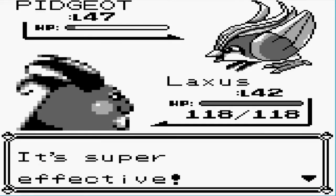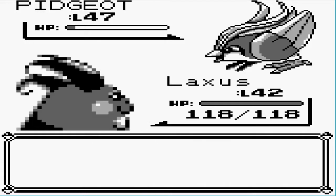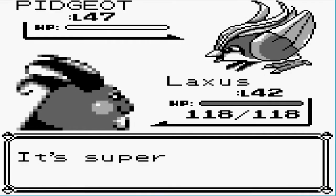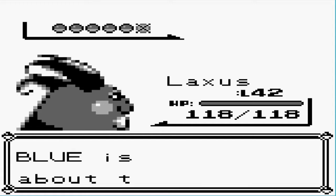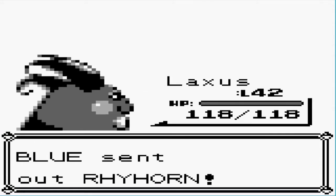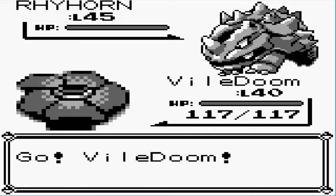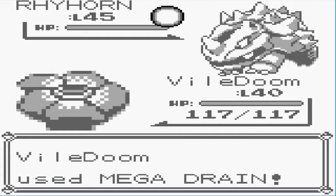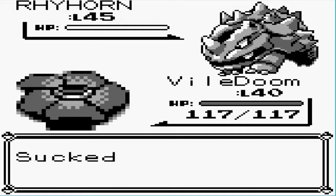Thunderbolt is going to kill it... forward kill it one hit. I should use Quick Attack, dammit. Why would you use Whirlwind? Blue, you are as bad as Giovanni — or Blaine — using a Super Potion when you've got full health. Got a Rhyhorn. We know Vileplume loves them Rhyhorns, yeah level 45 Rhyhorn, should be easy. Probably take it out with one Mega Drain. There we go. Easy peasy.